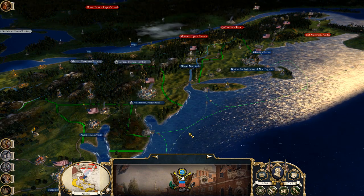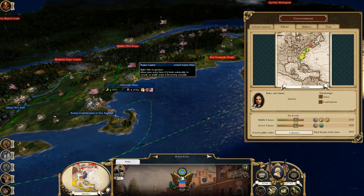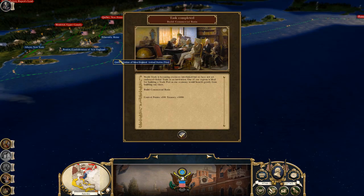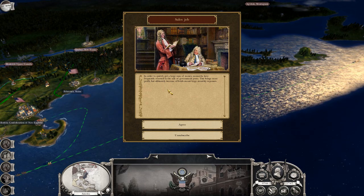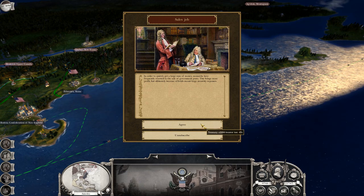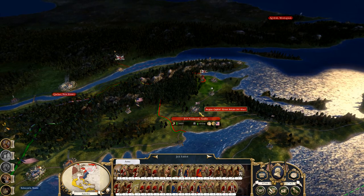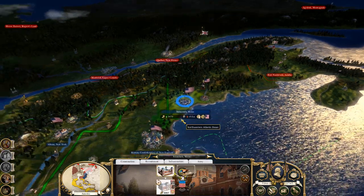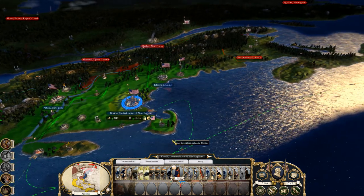The army is destroyed. Workers on strike in Jamaica — well, that's to be expected, I just took it. Maine is really unhappy. That army is moving back up. Oh, that's where I got the extra 5K from — a sales job. In order to quickly get a large sum of money, monarchs have frequently resorted to the sale of government posts. This brings more profit, and ultimately increased officials meant large monthly expenses. If I agree, the income tax will be negative 4%. Let's unsubscribe to that. There's no use in going back to attack Acadia because they'll just bring that army down and we'll enter a stalemate. I believe I'm going to be weaker than I already am, so I don't think it's really in my best interest to dash over there when they're probably expecting that.